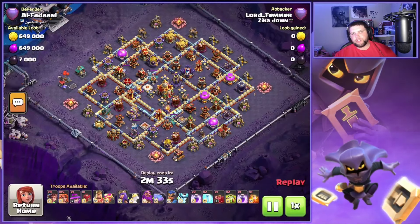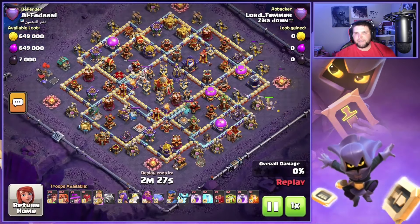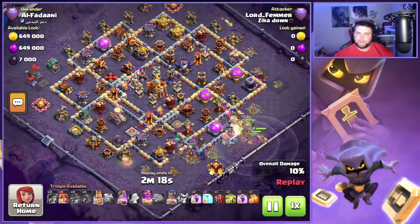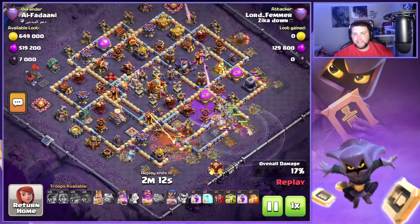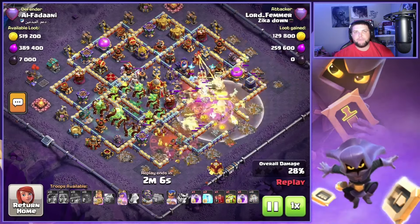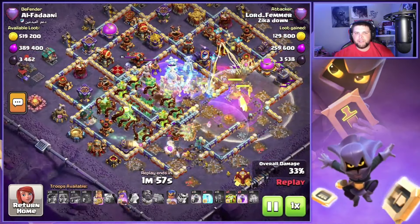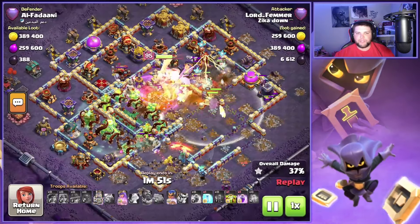On this third triple, we have this centralized Town Hall base. It's not really a ring style, more of a box style, and I've been seeing this one a lot posted on YouTube — this is the new anti-spam base. Well, you could still triple this base with this attack. I would say this attack could triple about 95% of bases. It's all about just the user and if you're placing these spells in the right area and getting the right value with your Overgrowth. I saw some great value down here — two single target Infernos, spell towers, builder huts, and the Eagle Artillery. So that's where I chose to use that Overgrowth, and that's going to allow me to funnel my troops as well and push through this top part of the base.